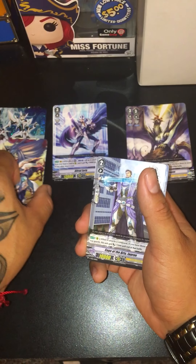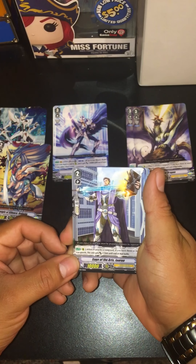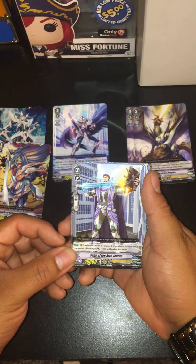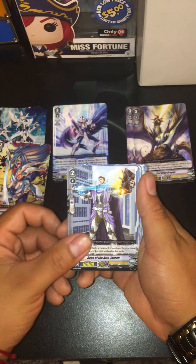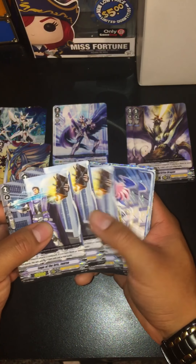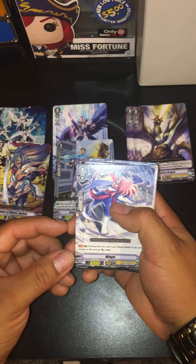We got Sage Jaren, and his effect: when he attacks a vanguard, if you have three or more rear guards, this unit gets plus 15,000 until the end of turn. That's pretty cool, and it's only on rear guard circle.